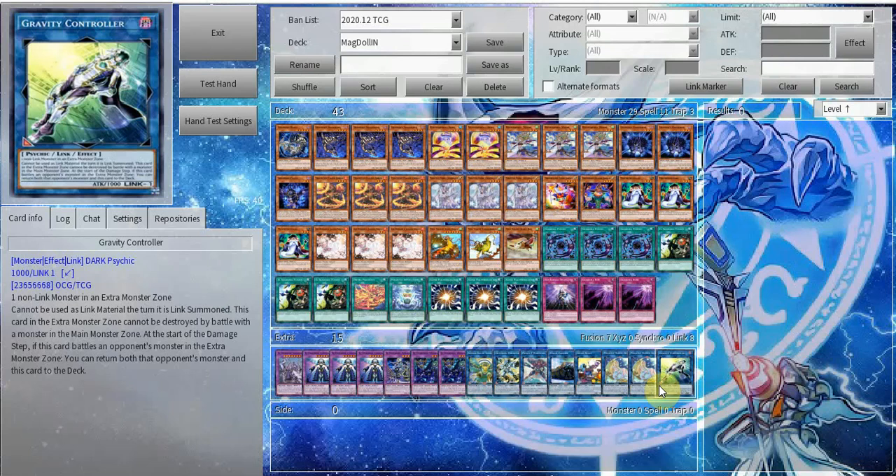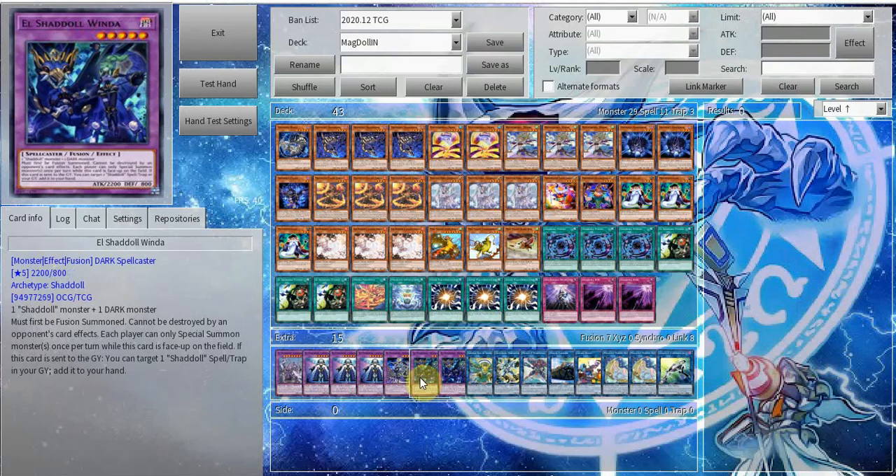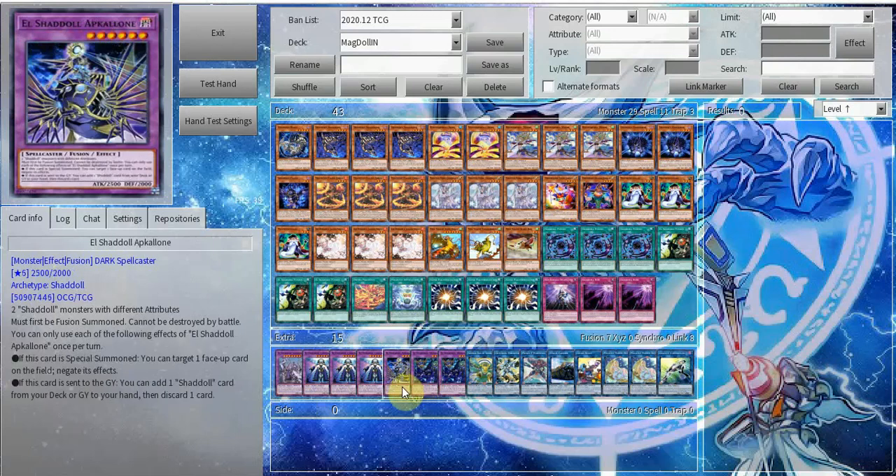You just make this dude and get rid of things. Also just send cards like Apcolon to the graveyard for free so you can trigger its foolish burial effect. After that you're pretty good — that is kind of the deck.